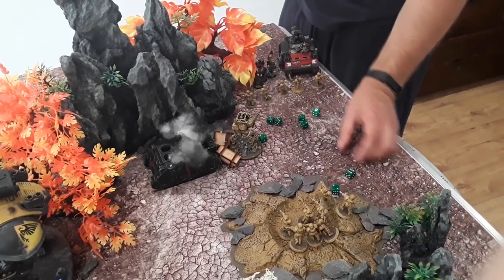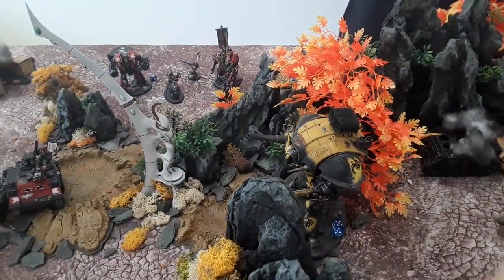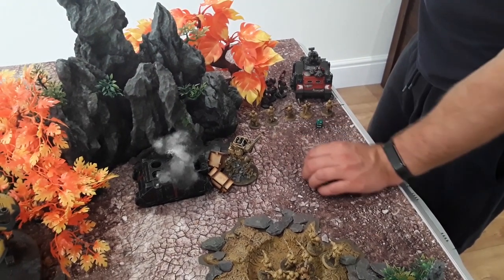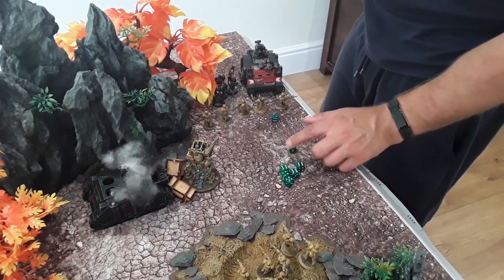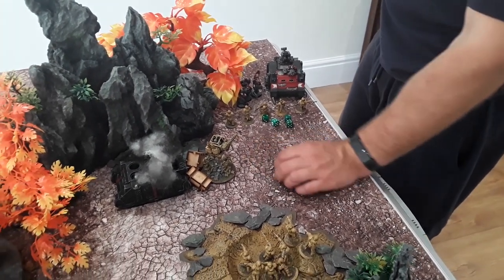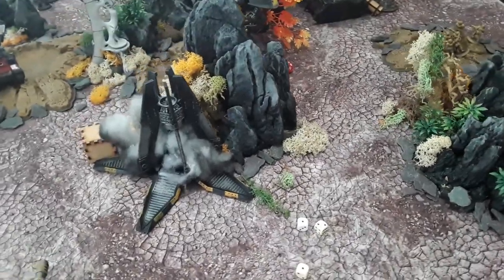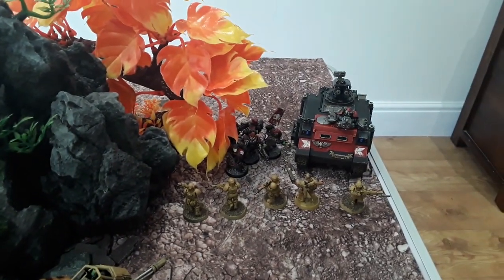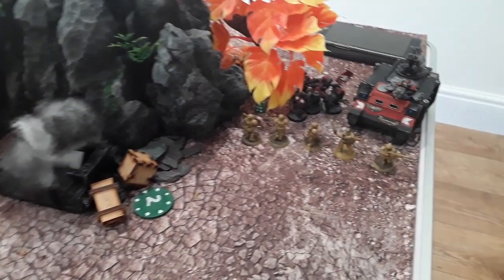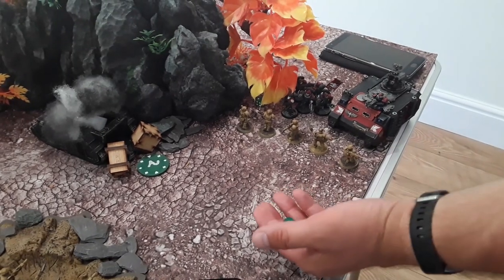Battle cannon into the Deredo — 2d6 shots, 11 shots hitting on threes. Six hits at minus two — Deredo has a 2+ save so at minus two it goes to 4+. One goes through — d3 damage, three total. Deredo just barely destroyed. Rocket pod at the Leviathan — two hits, no wounds. Big yellow rapid fire battle cannon 2d6 shots: eight shots hitting on threes, rerolling ones — good hit roll. Wounding on threes, four wounds, 5+ saves — two fail, 2d3 damage each: four total. Razorback is down to six wounds.